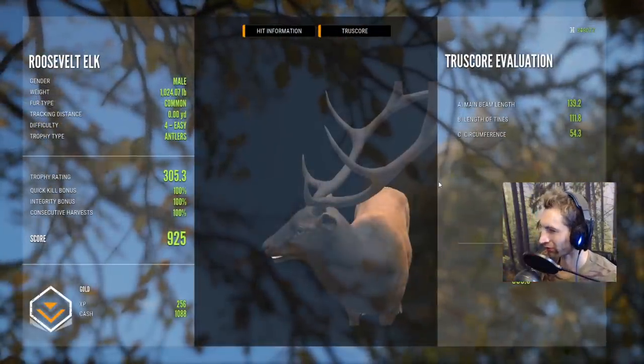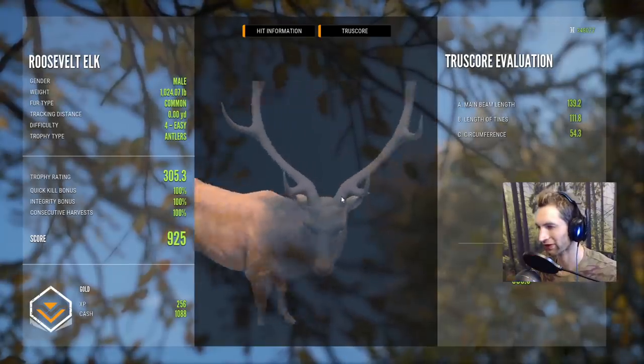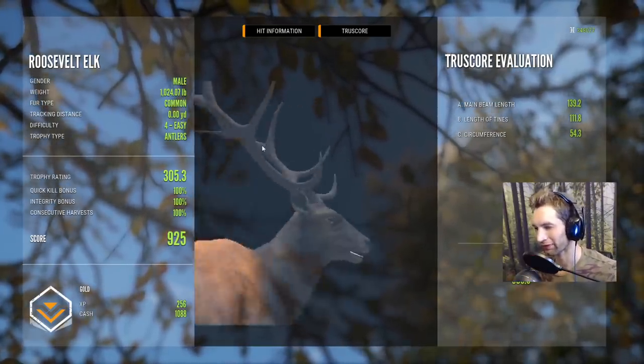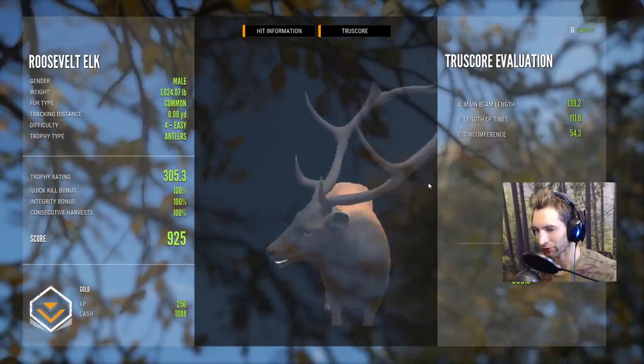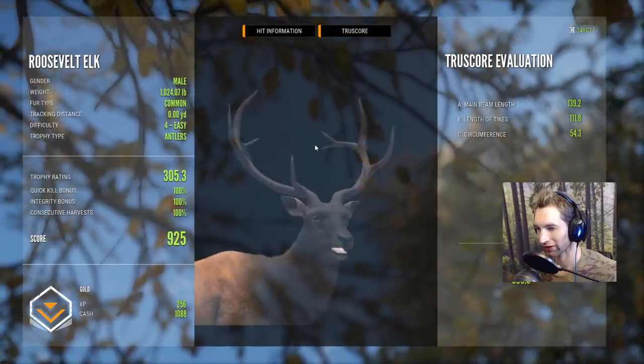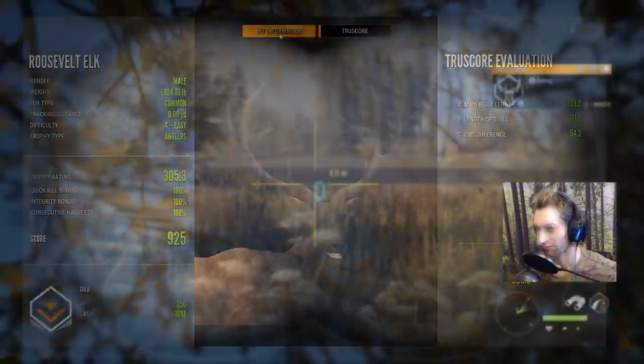Let's take a look at the true score on this bull - total main beam length of 139.2 and a circumference of 54.3, total score overall of 305.3. That is a beautiful true rack Roosevelt elk, and I think we should get him mounted. Yeah, that's an awesome bull - we will definitely put him somewhere.